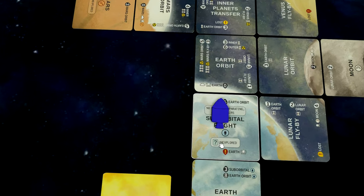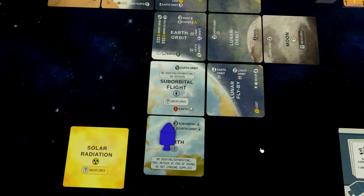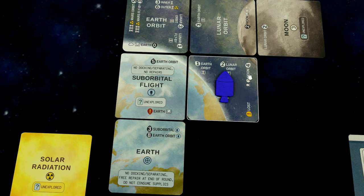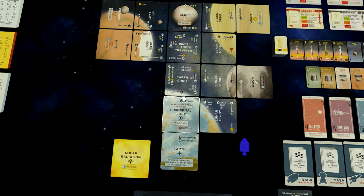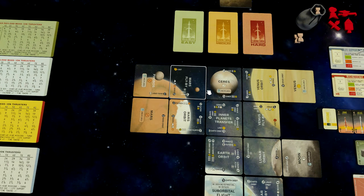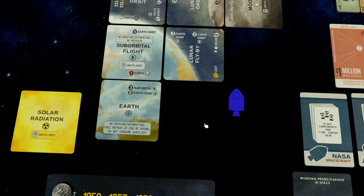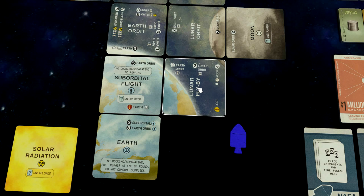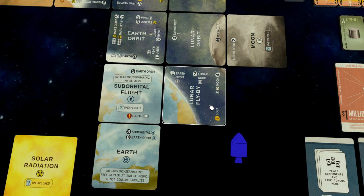With 12 thrust generated, the rocket goes into suborbital flight. There's also an important detail: a red exclamation mark on a tile means automatic maneuver — if you end your turn in suborbital flight you automatically go back to Earth. Similarly, in lunar flyby, if you have no power left to go anywhere, you fly away into deep space. The same applies at inner planet transfer and Mars flyby. You can intentionally use lunar flyby because it's cheaper than lunar orbit to try surveying the moon from a distance — but you only get one shot, so it's a risk management decision.